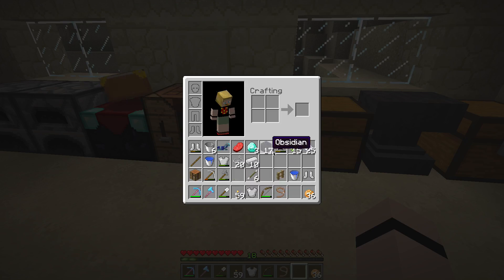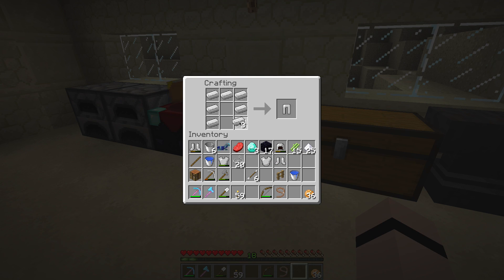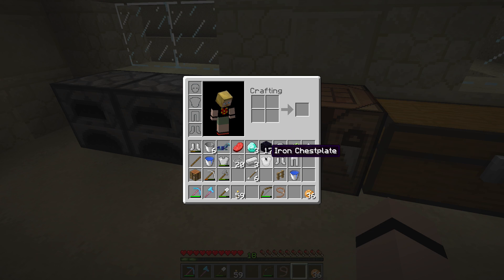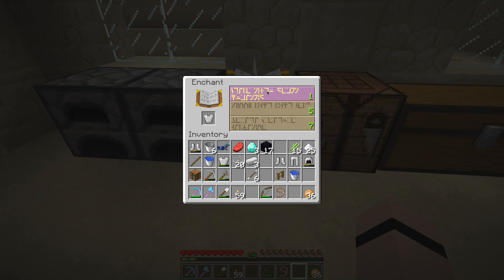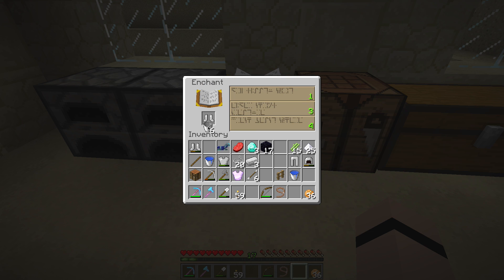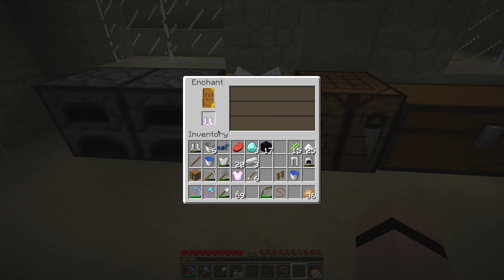We will enchant the chest plate, the boots, the helmet - and I don't have any leggings. Well, let's build some leggings. With 18 levels and four pieces of armor, we will spend one level on each. Protection 1 - this is actually very good. Protection 1 - very nice. Little leggings. Another one. Projectile protection - good, there are skeletons.